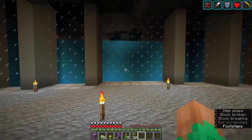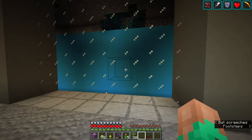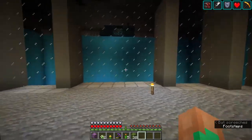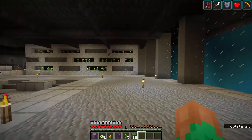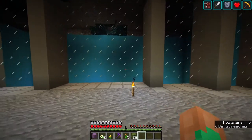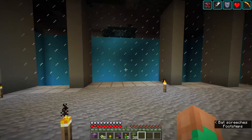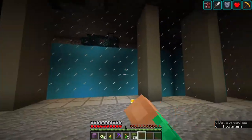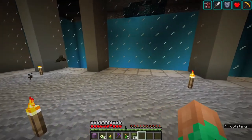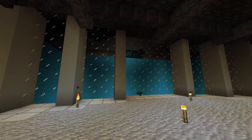Now we have to work on the aquarium. The cool thing is that this is going to be where the glow squid hang out. Glow squid spawn below Y32, so it'll be easy to get them to spawn in here. All I have to do is name tag three or four of them and they'll be there forever. Let me go ahead and fill this thing up.